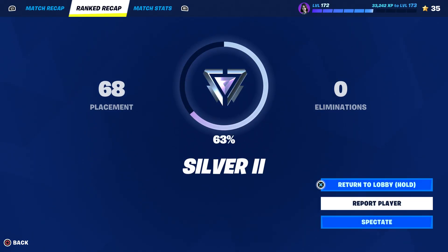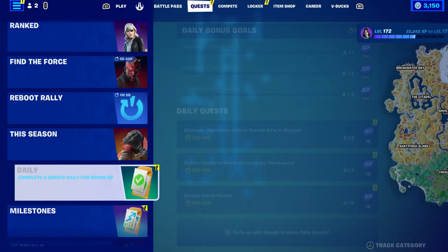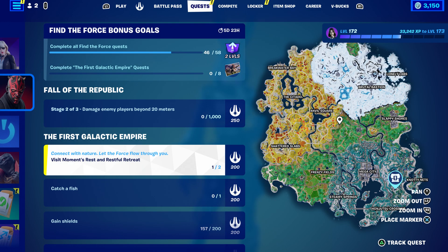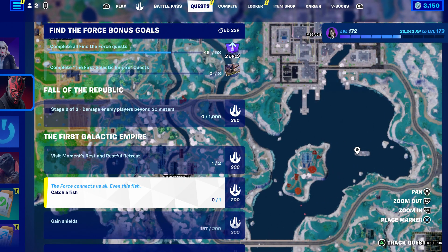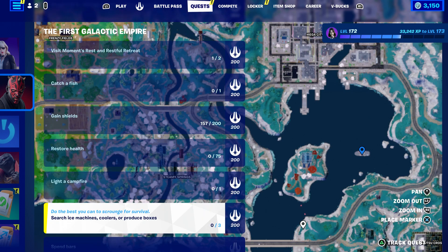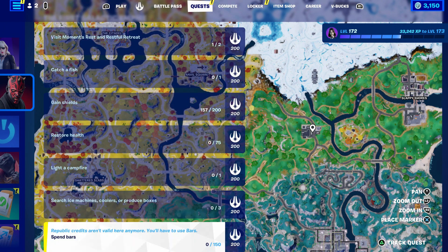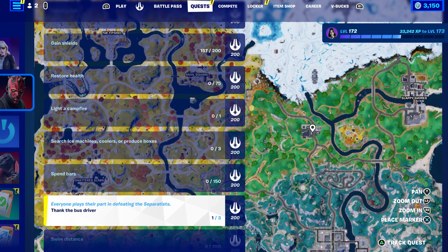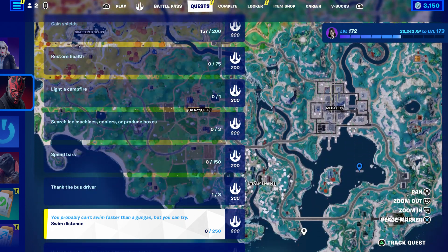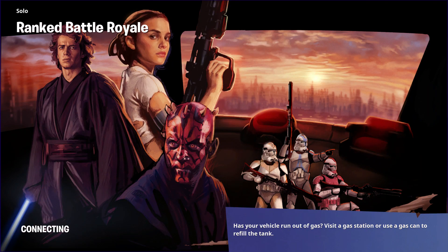Anyway, I just wanted to show you all the challenges. They're so easy — this is something you do normally. Catch a fish, get some shield, get some health, light up a fire, search ice — these are all baby challenges. Spend bars, swing, swim, unlock a chest with a key in different matches — basically get a key and open those hollow chests. It's all extremely easy.